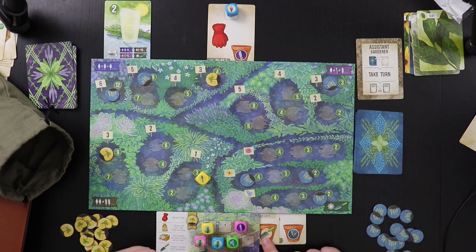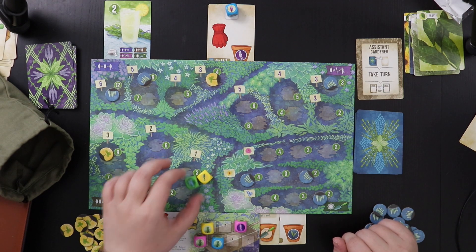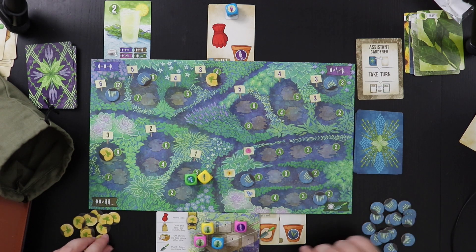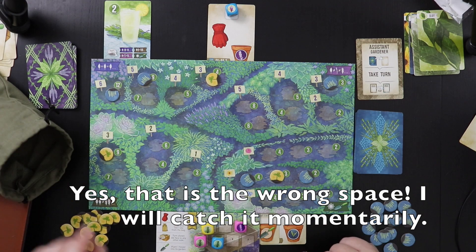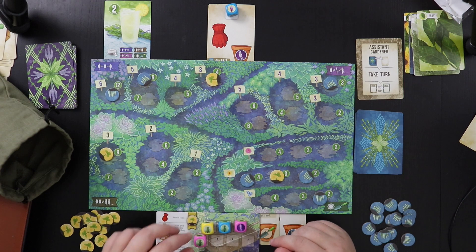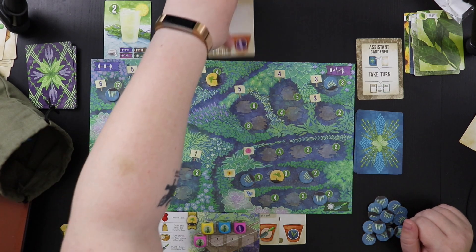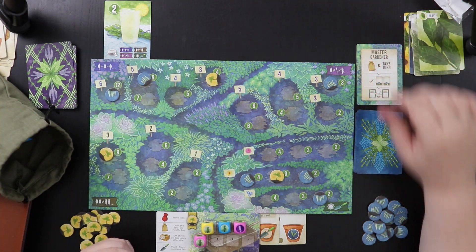I have another trowel here but I'll just keep it since this frees up space in my wheelbarrow. I'm going to plant this forget-me-not and put it on the three space. Those dice go back to the bag and the rosemary card is set aside. That was my turn.